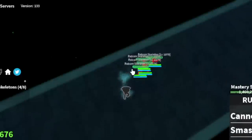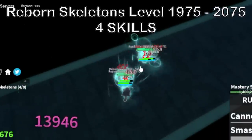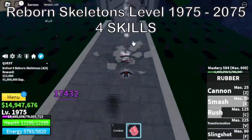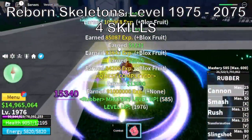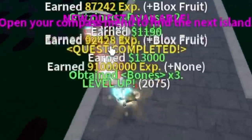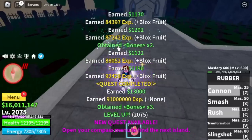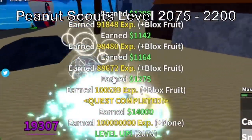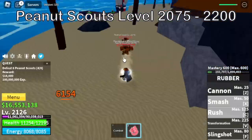Next grinding area is the haunted castle. You're only going to defeat the reborn skeletons here. We're going to skip lots of mobs here because this is the fastest way to grind. At level 2,075, next up is the Sea of Treats — defeat the peanut scouts until 2,200.